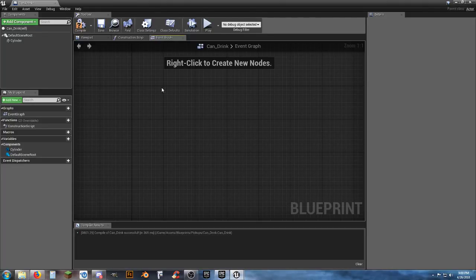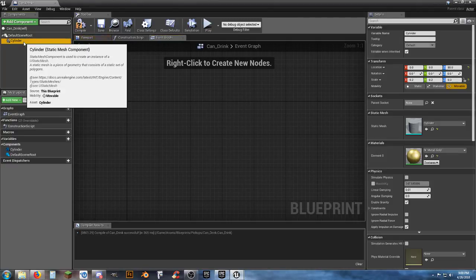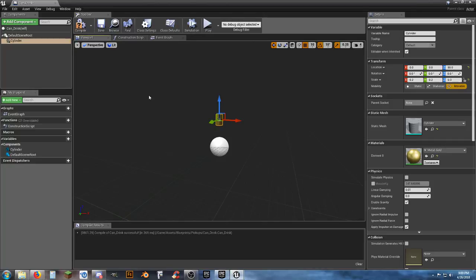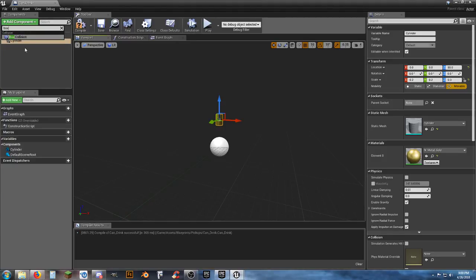On the can drink cylinder, we need to add a box collision component that we didn't add before.